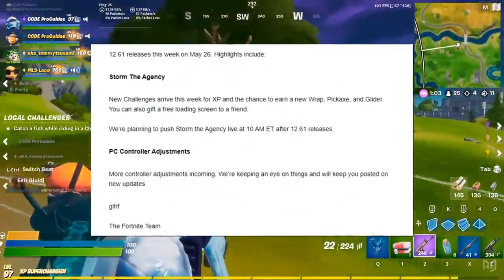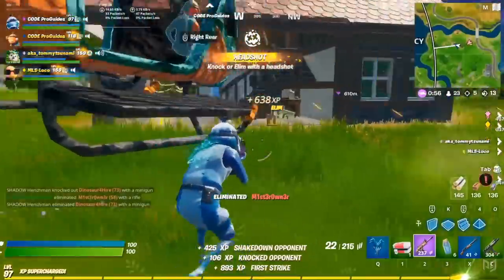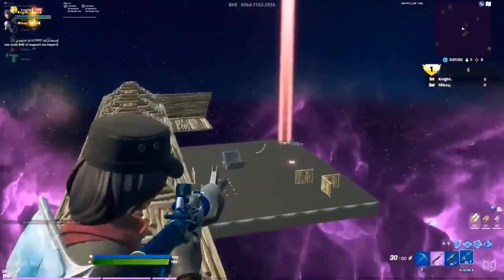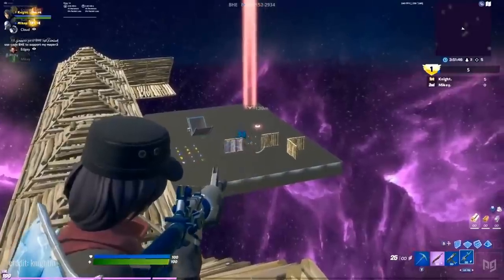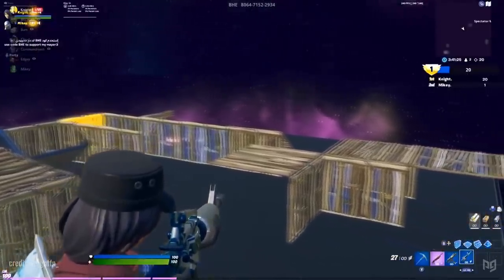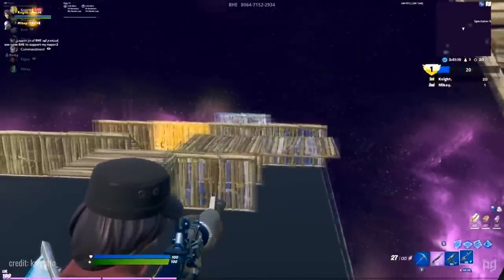In the creator briefing, Epic have claimed that more controller adjustments are incoming and went on to say that they were keeping an eye on things and would keep us posted on new updates. We're not entirely sure what the changes are yet in their entirety, but early testing from the pros has shown that aim assist might have actually been buffed instead of nerfed like we all hoped for. Players now seem to be able to lock on with aim assist past 100 meters, which they previously couldn't do, and it also seems to track even harder through builds now. The pro community is already unhappy with these changes and we have no idea how Epic are going to respond.